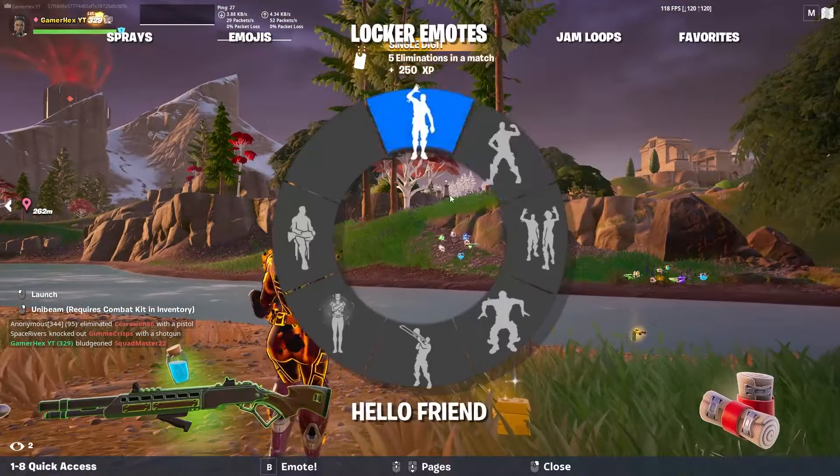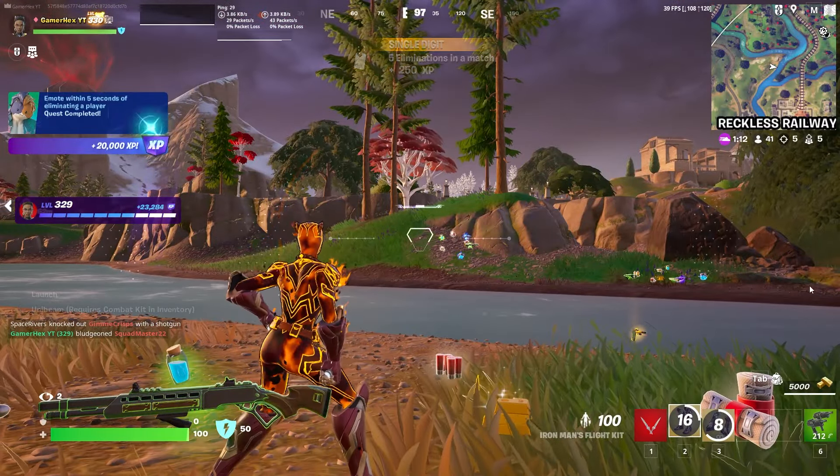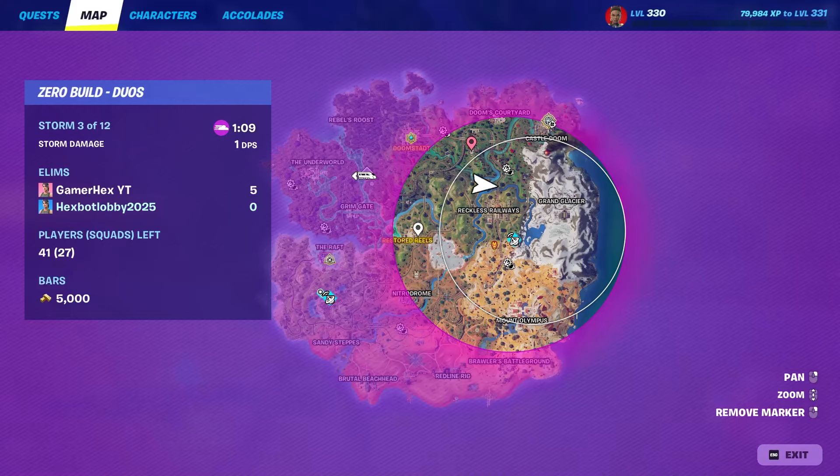The rim attack is only 60 damage — let me know in the comments what you think about that. Also, I forgot to mention you can get the new mythic from the floating island as well. See you guys in the next video!